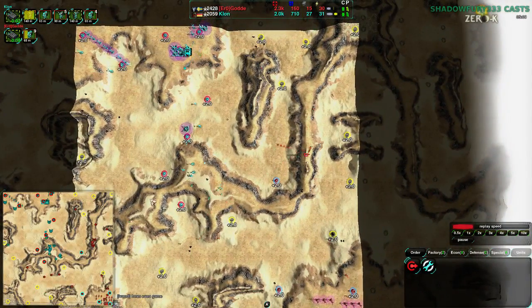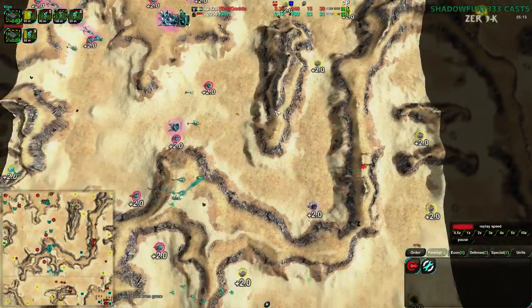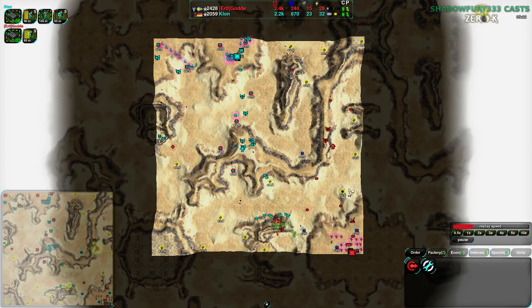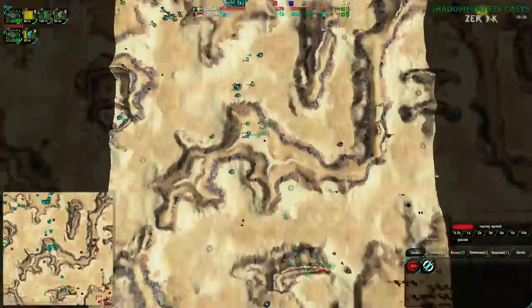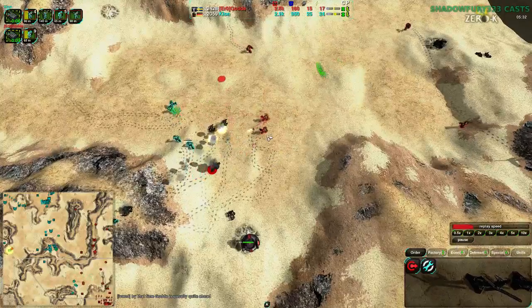13 extractors, so plus 26 metal — that's fairly safe to take. Although admittedly, Golda has actually taken more to the northeast, so Clon's not going to have that as easily. Compared to the south side of the map, it's about the same but spread out much more thinly along the east side. Now Clon has decided just to go for it, figuring they have enough to take out Golda's forces.